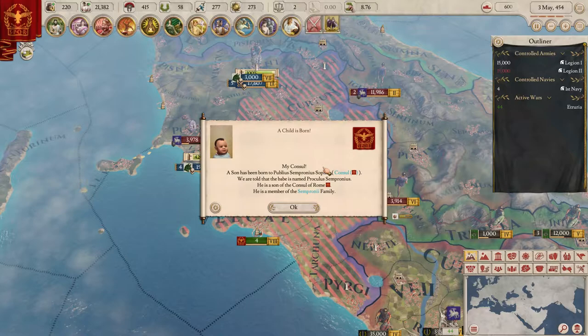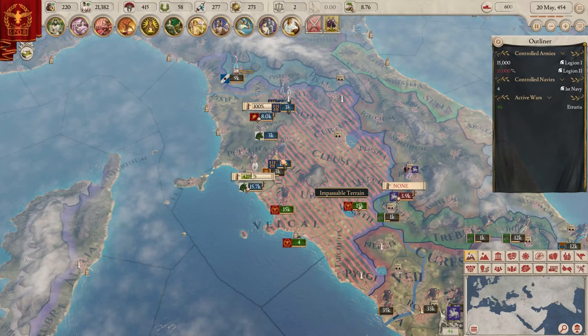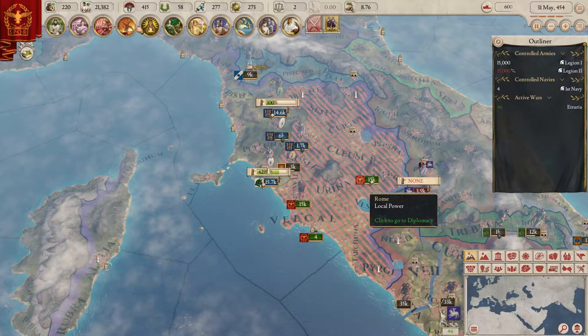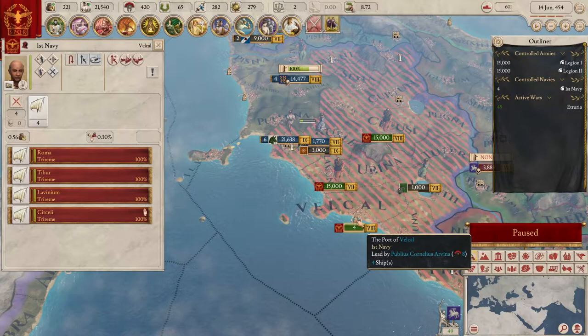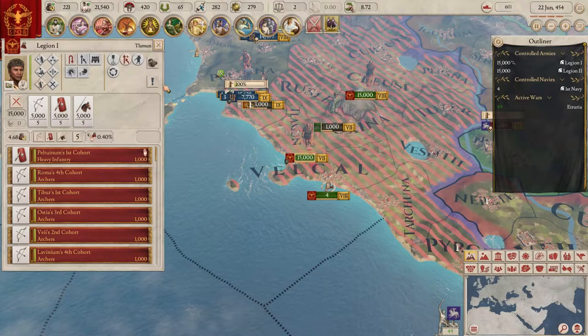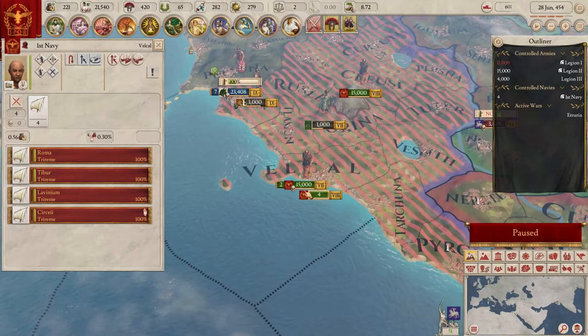About half an hour in. A child was born to the consul - doesn't matter. I'm going to let the vassal swarm do their thing. We have so many vassals for whatever reason and we don't have to spend any manpower if we position them well - literally spending zero manpower per month. We'll be proactive though and send some guys over, splitting off four archers.